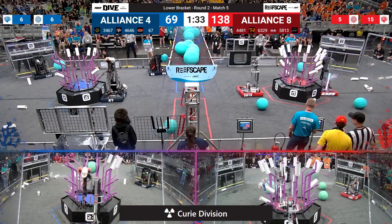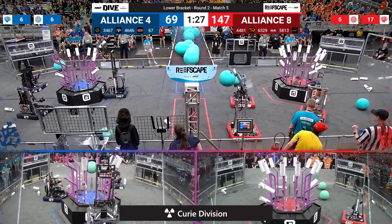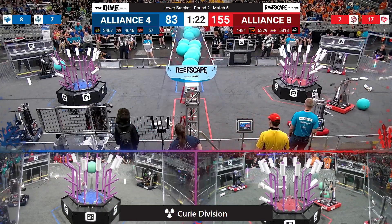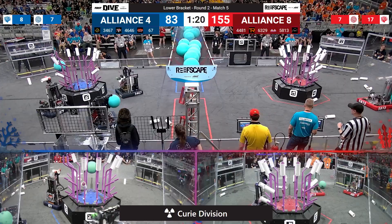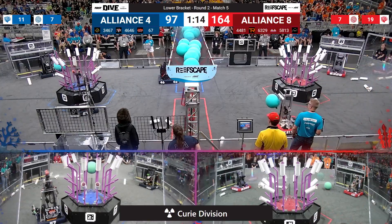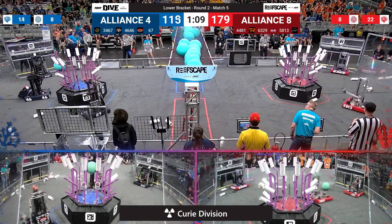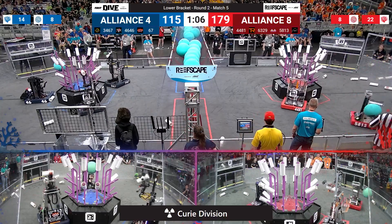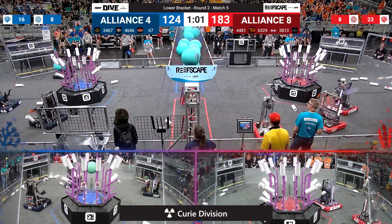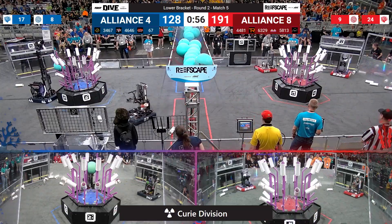138 points on the board for the Red Alliance as they begin rapidly assembling level three of their alliance reef and complete level four. That last five-pointer coming from Rembrandt — they took a trip to Einstein last year and they're looking to repeat that this year and go on to represent Curie. They've got to win this match, and right now it's looking like a decent chance. 172 points so far, but the Blue Alliance is catching up pretty quickly. The hot team finds a piece of coral and drops it on level three, where there are three or four remaining posts to score more coral.